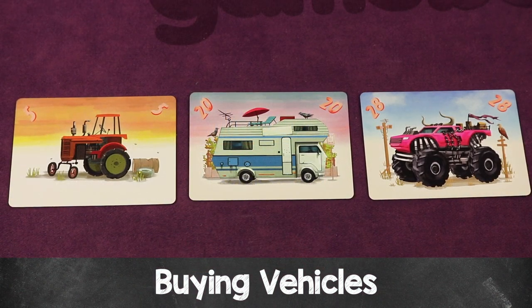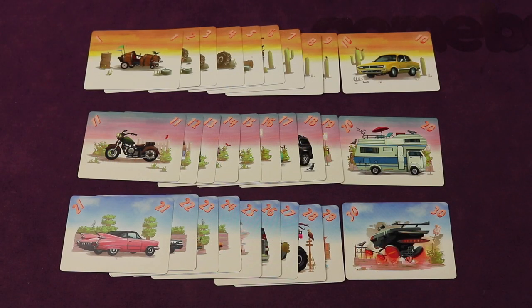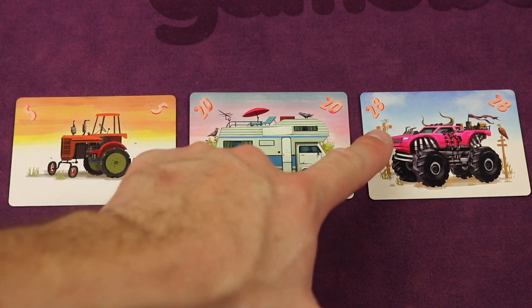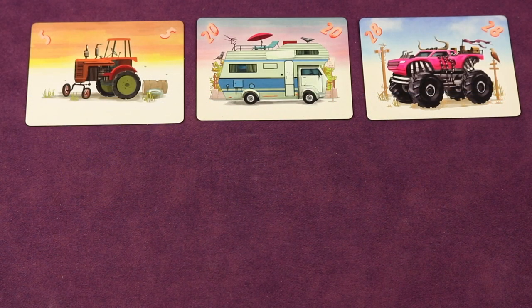The next phase is buying vehicles — or buying properties in the original game with the expansion. Cars are numbered 1 through 30 with one of each, and some may have been randomly removed based on player count. You deal cards equal to the number of players from the top of the deck — here three cards for a three-player game. Each has a picture and a value: 5, 20, and 28 here. The player who took the last advisor card in the previous round — essentially who won the last auction — starts first.